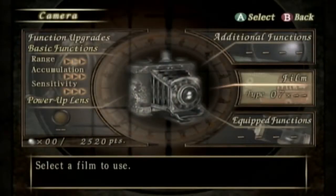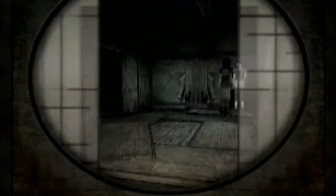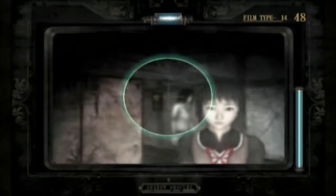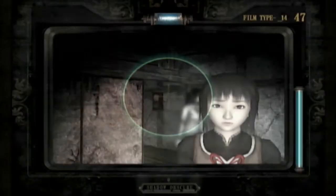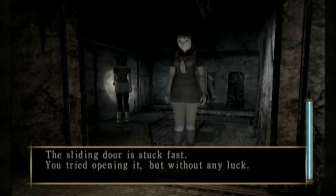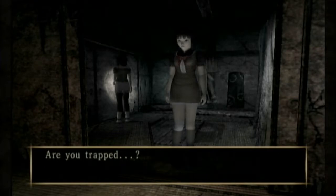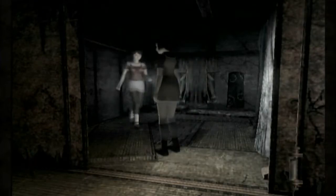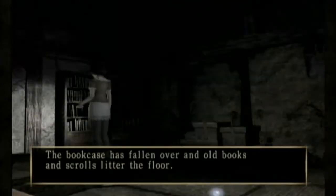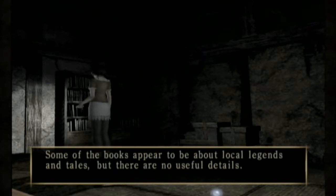Maybe we should upgrade to Film 14 for a bit. The side door is stuck fast — tried to open it but without any luck. Are you trapped? The bookcase has fallen over and the old book scrolls off things; some of the books appear to be about local legends and tales, but there's no useful details.